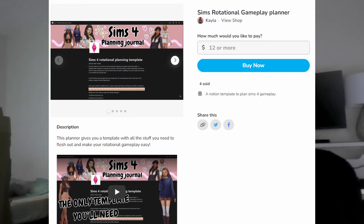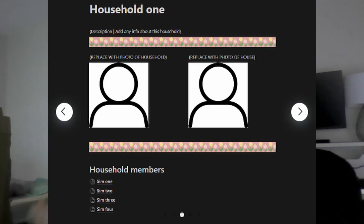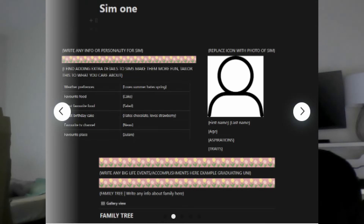Rotational gameplay basically builds the connections of households. Rather than your little family just being realistic while no one else is — just off with the fairies — you can have a connection where everyone has realistic lives, and it just overall feels like a more realistic world. If you're interested in playing this way, I highly recommend getting my Rotational Planner template, linked below. This not only helps plan out and flesh out your rotational gameplay, but also helps with realistic gameplay because my template has so much extra detail to flesh out your sims and make them super realistic.